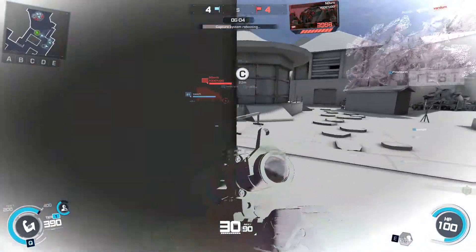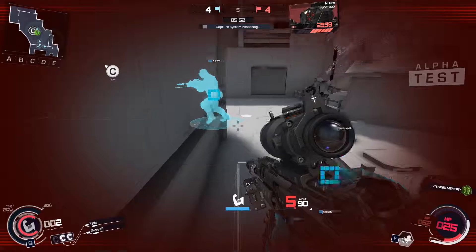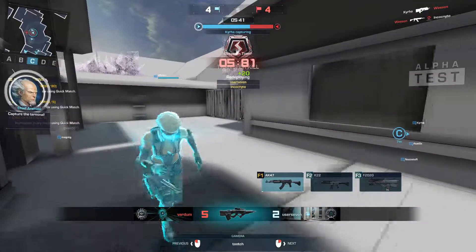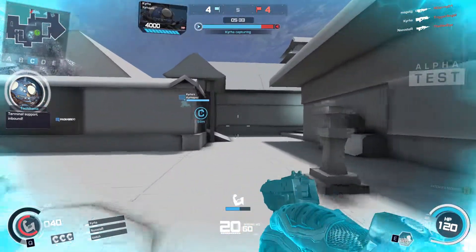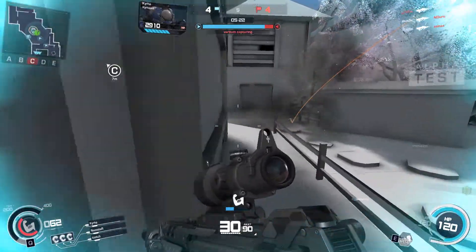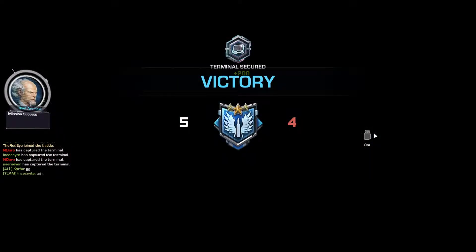Enemy aim — I'm coming up. Thermoptic camo up, I'm going in. Skill suit initiated, link up. Arm launcher locked and loaded. Anything spotted. A terminal just went live — hold that position. Nanogel armor prepared for use. Enemy thermoptic camo user detected.